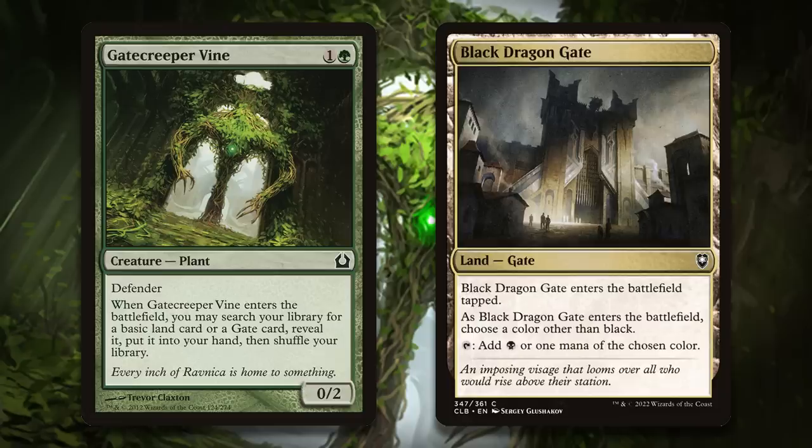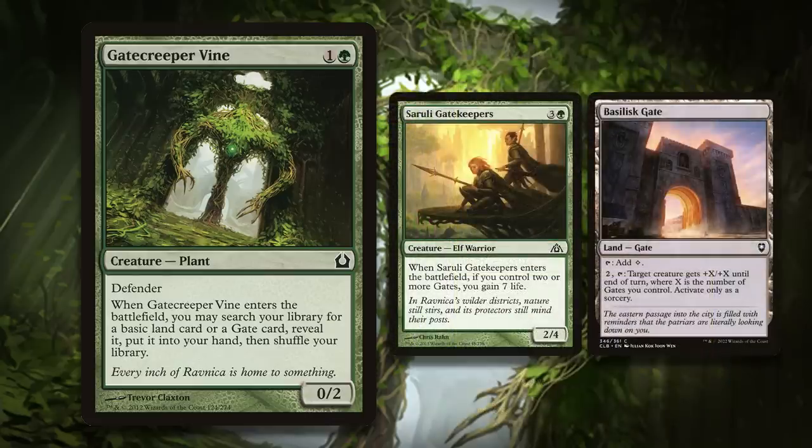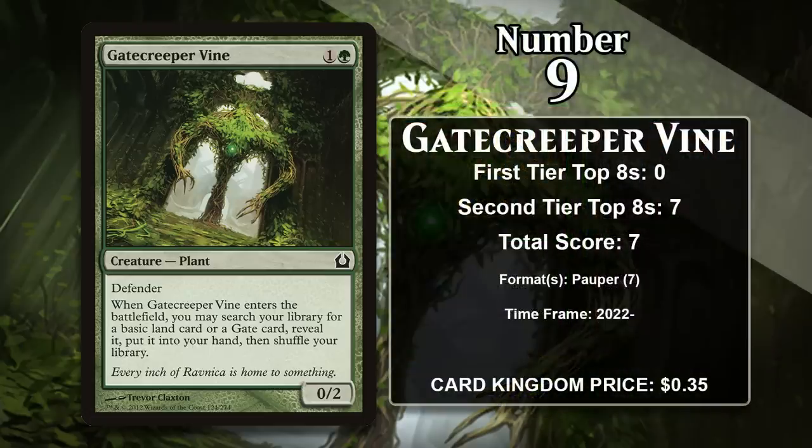The deck ends up having really great mana for a format that isn't really known for that, and it also uses powerful gate payoffs like Cerulean Gate Keepers and Basilisk Gate. The gate deck is a very real presence in Pauper right now, and the vine is a big part of making them functional, so it's likely to keep gaining points in the future.